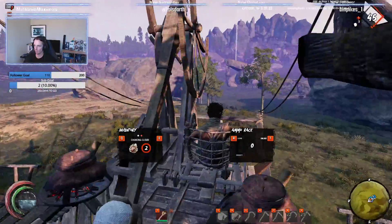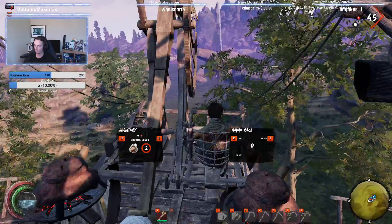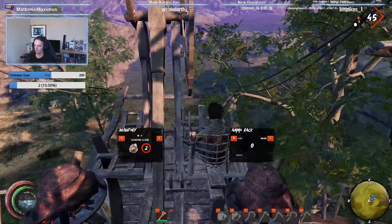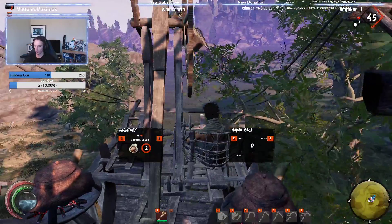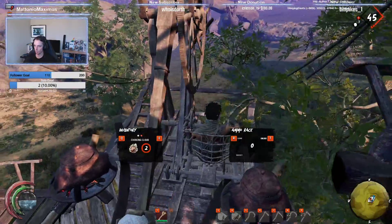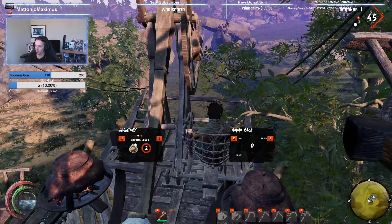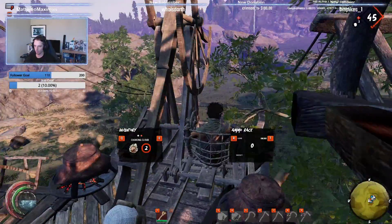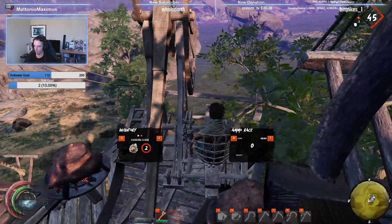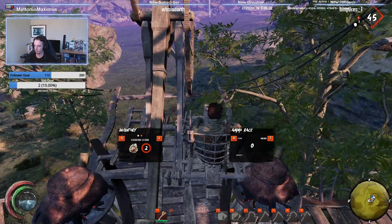There's one straight ahead. You want to try and hit on the ground, not one of the buildings, because it spreads out from the point that it hits — it spreads vertically out from there. So in midair, if you hit something too high... I think we're too close. No, no, you can bring it in and out.